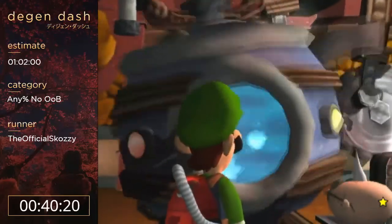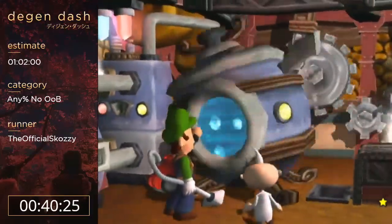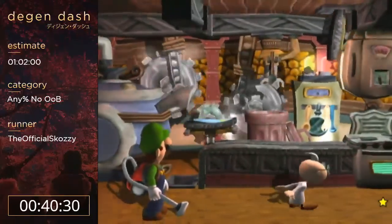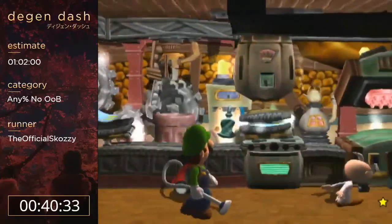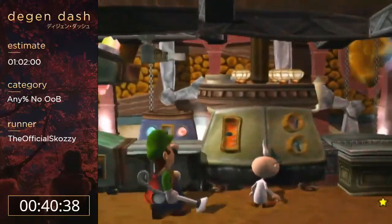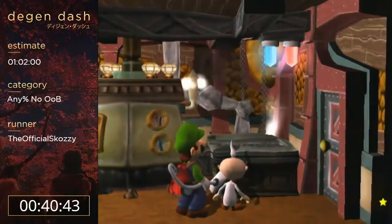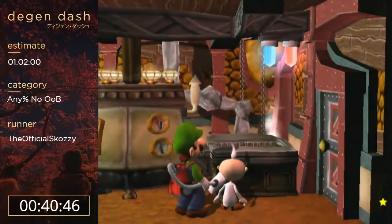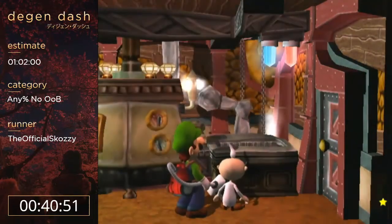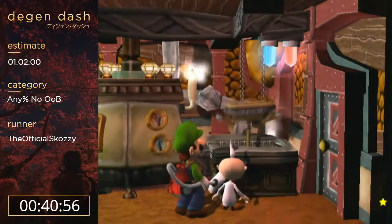That's area three done. Heading into area four - definitely the hardest part of the game execution-wise. There's a big ramp up in difficulty from area three to four. You're gonna see much higher health boos that are faster, more difficult ghost patterns in the rooms, some interesting portrait ghosts. There's also just a lot of walking around in area four.